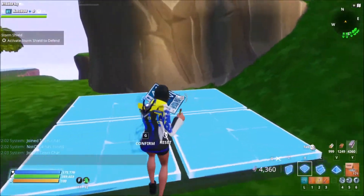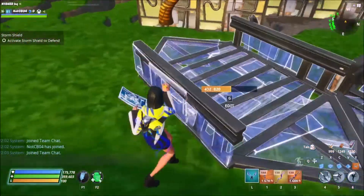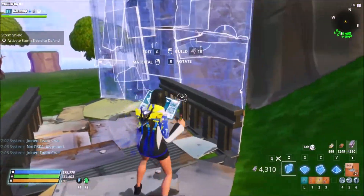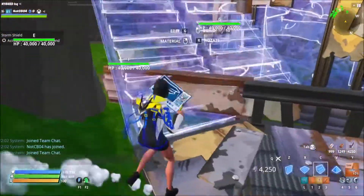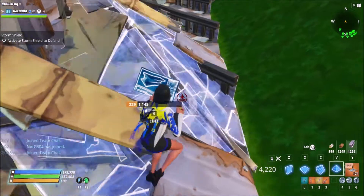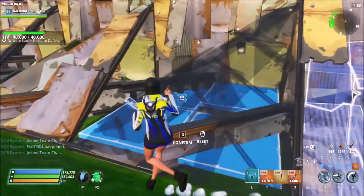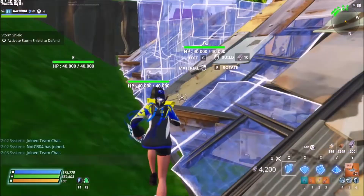Now we need to place some stoppers — there we go, to about there. We'll put pyramids up facing northwest. If you wanted to, you could save structures by just doing that, which will help. Otherwise you've got to start putting walls all the way down like that as well, which will just end up wasting structures.